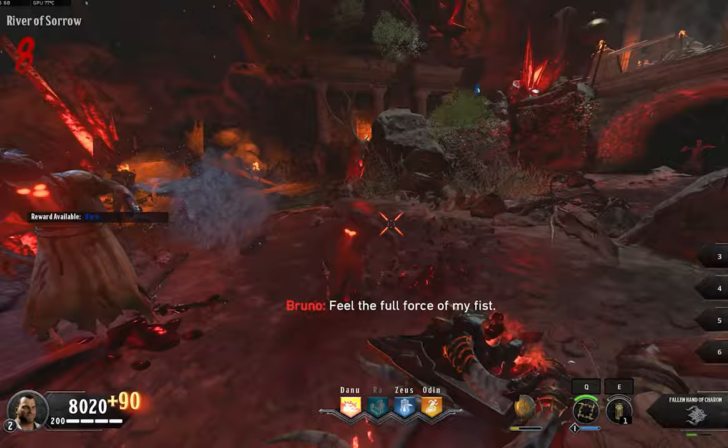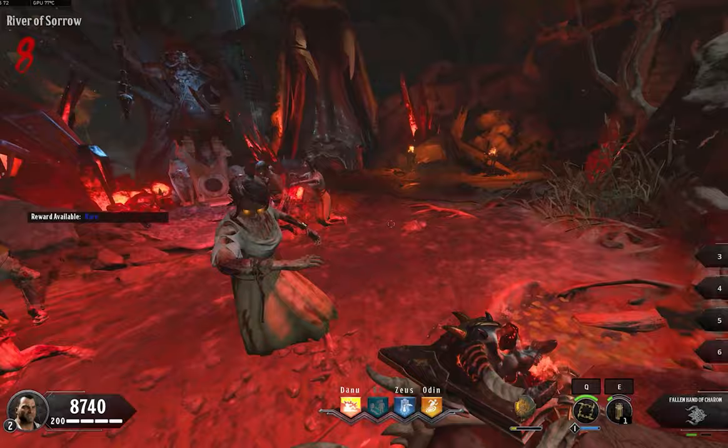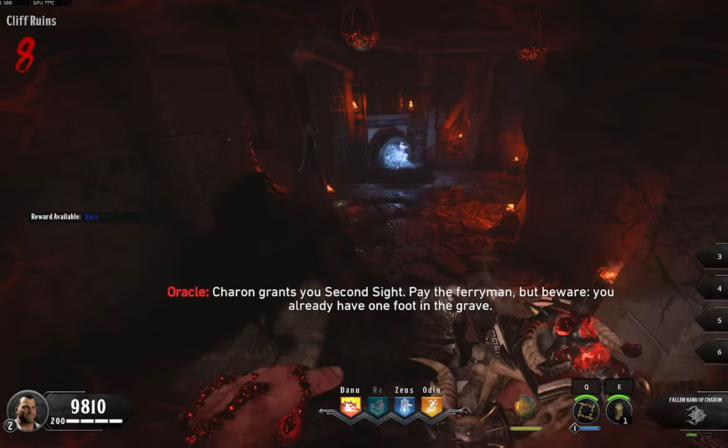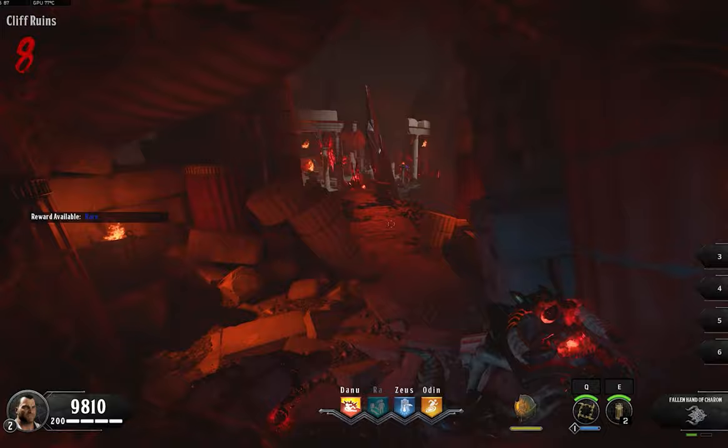Each gauntlet is tied to a Greek god or goddess. The first one needed for the Easter egg is the Hand of Charon, upgraded by getting kills in the River of Sorrow and finding three coins. The lore behind it is that Charon was the ferryman who transported souls to the world of the dead, and placing a coin in a loved one's body at burial would bribe Charon to pass over them. Once you've redeemed the Hand of Charon, you shoot four statues.